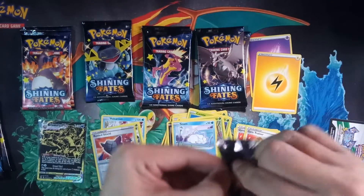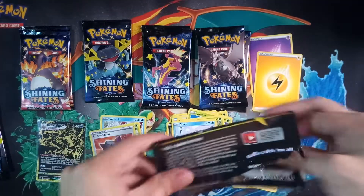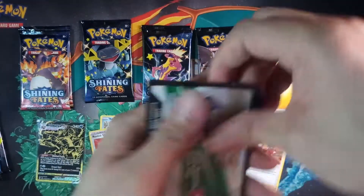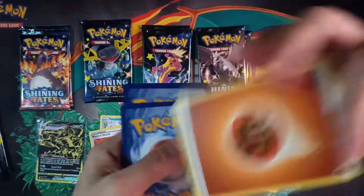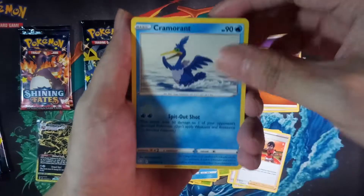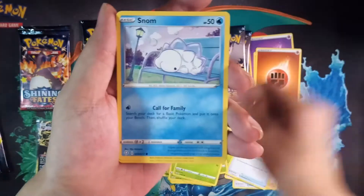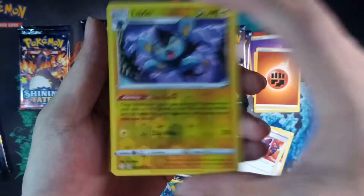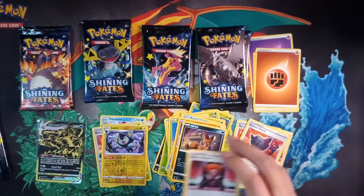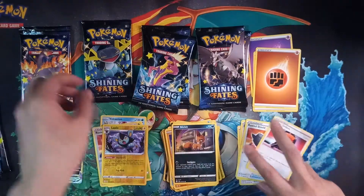Dragapult pack — white code again. One, two, three. Fighting energy. Cramorant, Rusted Shield, Dartrix, Cacnea, Gossifleur, Snom, Trapinch, Nickit. Luxio for the reverse and for the rare we got a Boss's Orders. This is actually quite a good pull — a very usable card when you play the game.